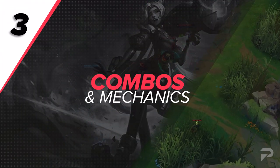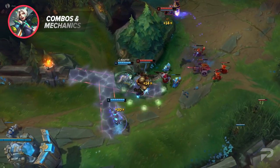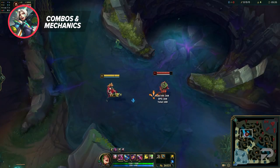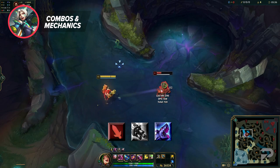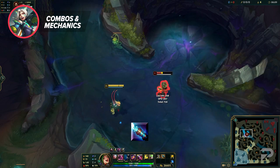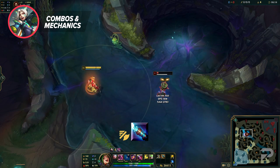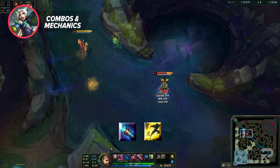Now for some Jinx-specific mechanics and combos. Being a hyper carry, most of her kit revolves around right-clicking foes and positioning well, but there are a few things you may not be aware of. Jinx's first attack after swapping from Pow Pow to Fishbones will benefit from her attack speed stacks from using the minigun. Casting Jinx's W can feel a bit clunky due to the long cast time early on, but the cast speed scales with attack speed, so if you have max Lethal Tempo stacks or you're excited, you'll be able to use it much smoother in fights. Alternatively, you can W-flash to break out of the animation lock.